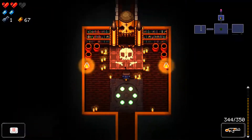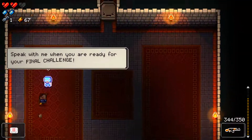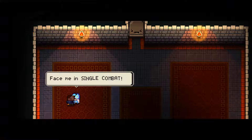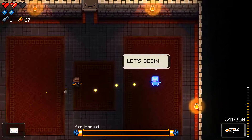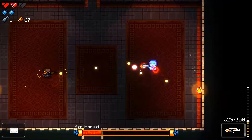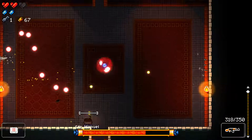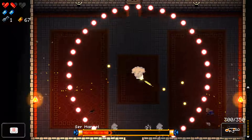There's the boss room. Let's go. Speak with me when you're ready for the final challenge. You ready to put all you've learned to test? Let's do it. Then face me in single combat. All right. Let's begin. I'm not scared to use Sir Manuel. Okay. Maybe a little.